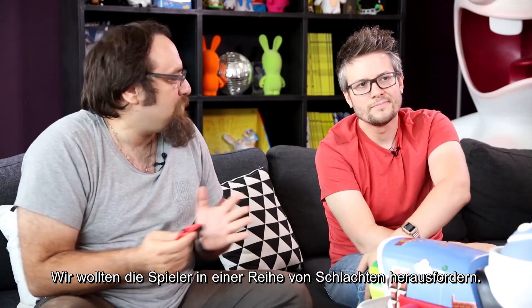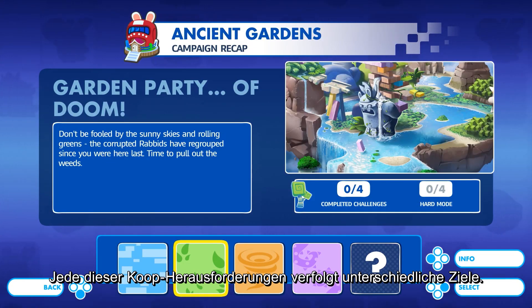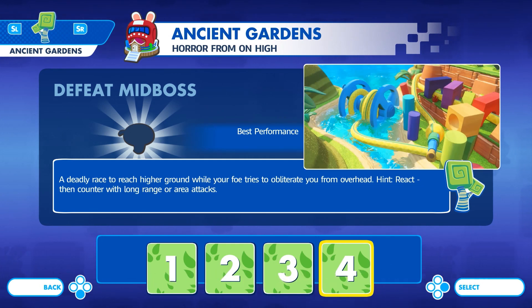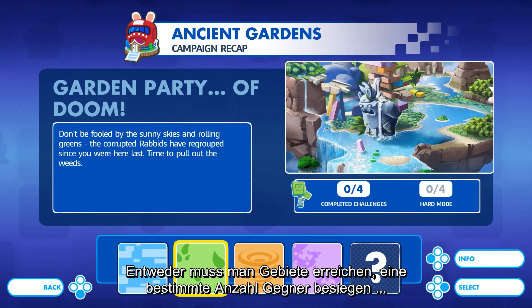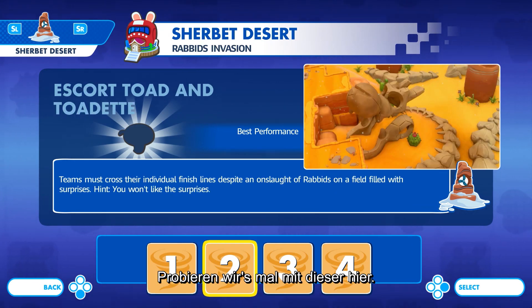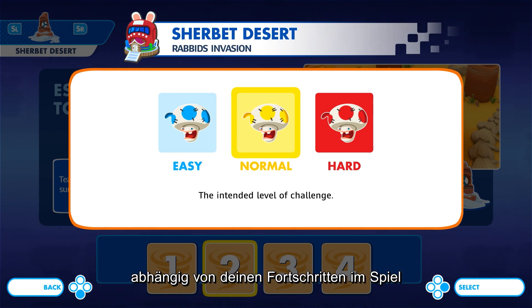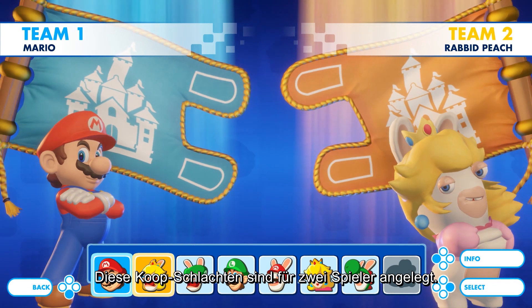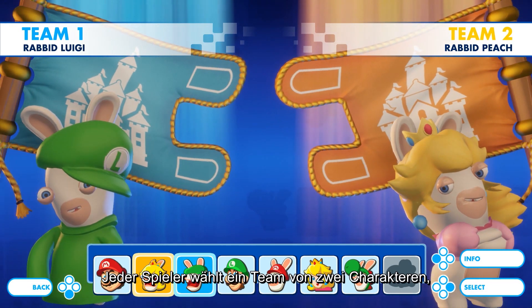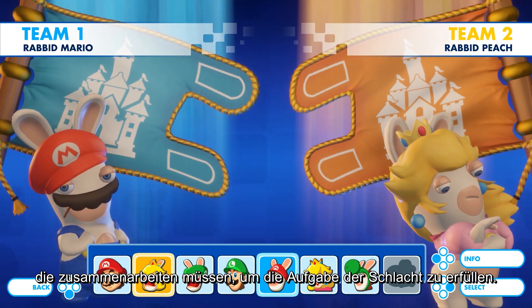We wanted to challenge the player in a series of battles. Each of these co-op challenges have different objectives, whether you have to reach areas, defeat a specific number of enemies, or escort them to safety. Of course we have different levels of difficulty, depending on your progression in the game and the power level of your characters. These co-op battles are for two players — each player selects a team of two characters, and they will have to work together to complete the objectives.